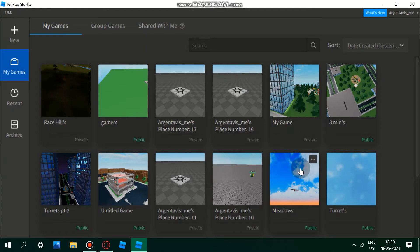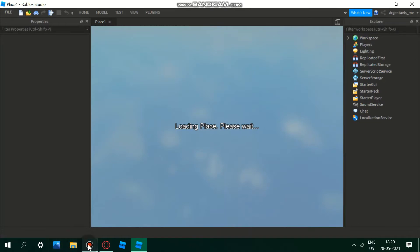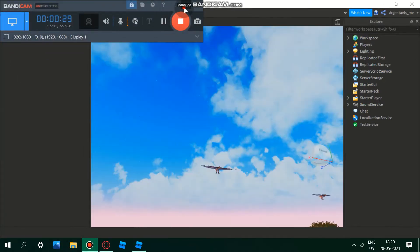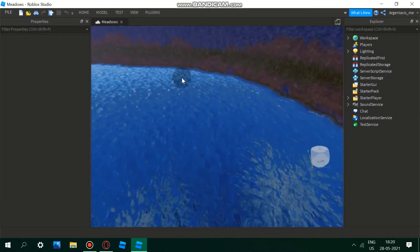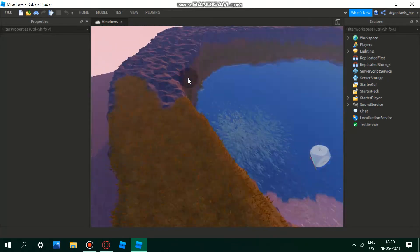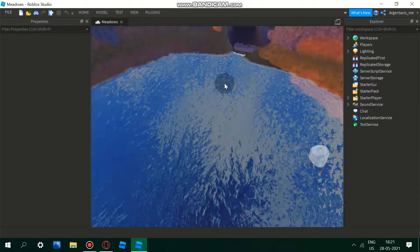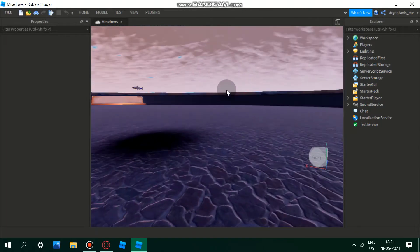Let me open up this game — this was a realistic test game that I made. It's loaded up and as you can see, the game looks pretty nice. I haven't finished it yet, but now I'll show you how to make the admin game pass.